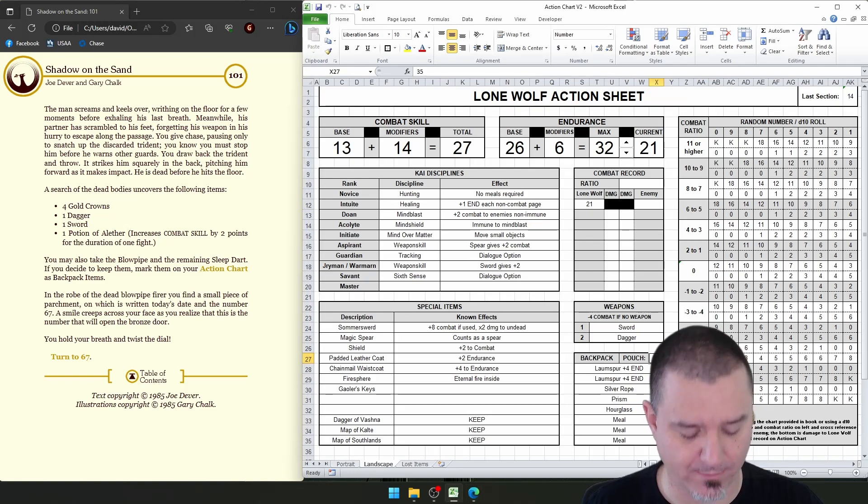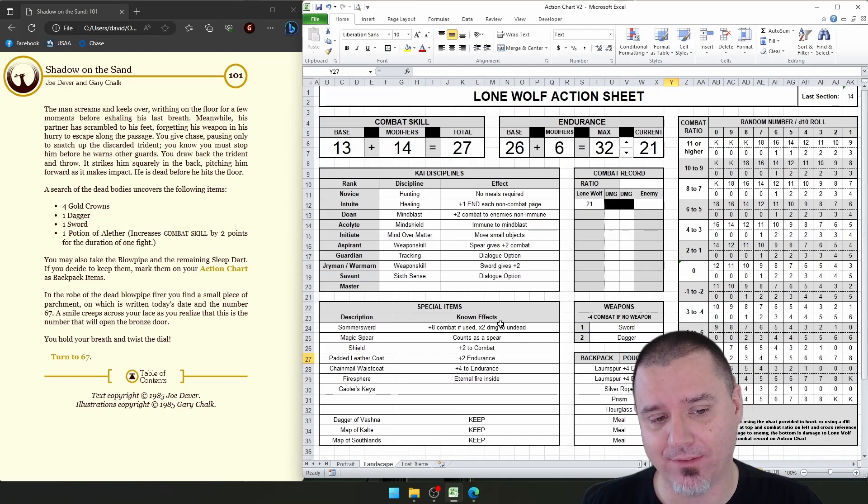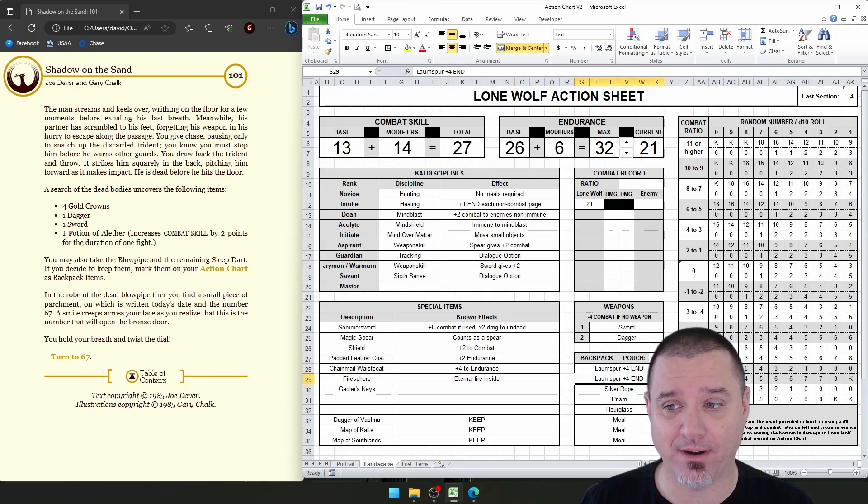We're definitely going to add the gold crowns. We don't need the dagger or the sword, but we do get a Potion of Alathur, which increases combat skill by two points for the duration of one fight. I'm assuming we can use it once we realize we need it. That's going to be a backpack item, which means I'd have to give something up. I think I'm willing to give up one of my healing potions.